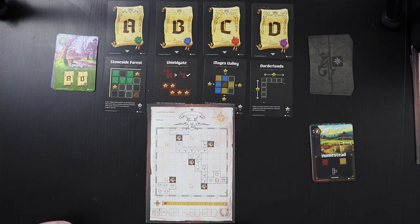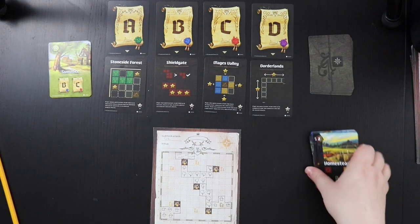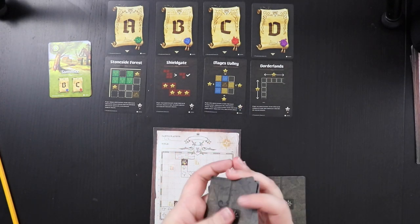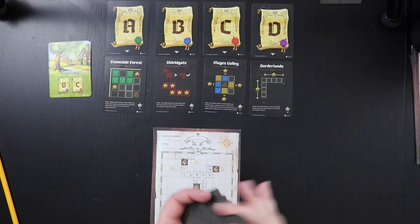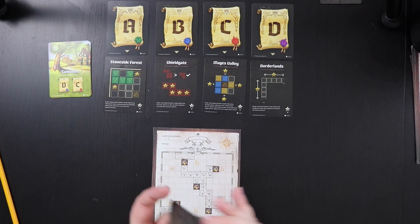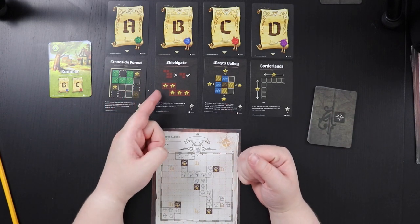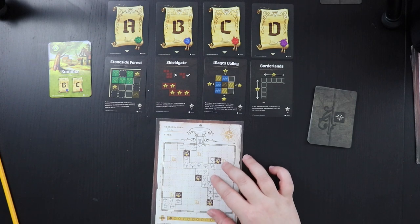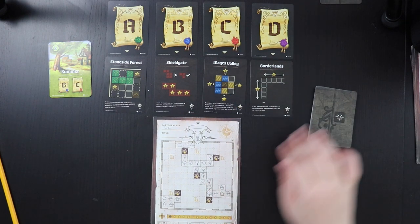Spring goes away to reveal summer. We shuffle all the explore cards back together and add another ambush card — we could get two ambushes in a row now. In summer we score B and C, so I'll score Shield Gate again and hopefully get water and farmland to activate Mage's Valley. Right now I'm only getting about one point off Mage's Valley, but Shield Gate should give another eight at least.